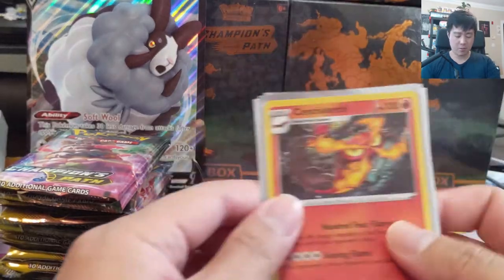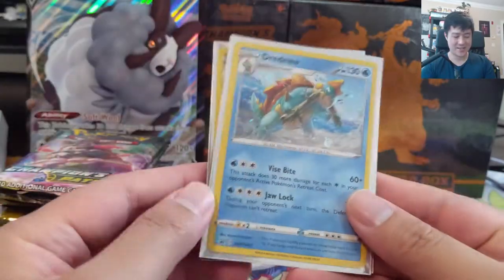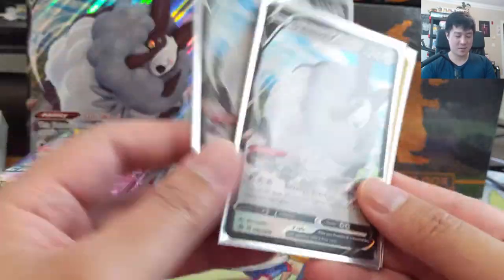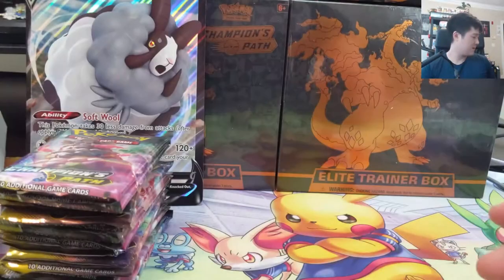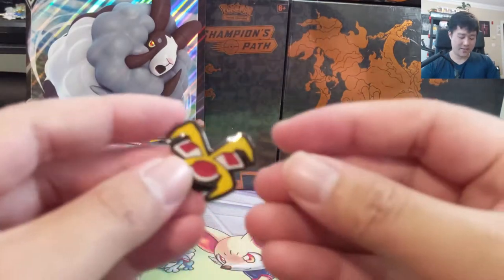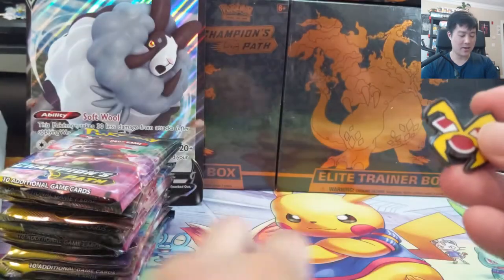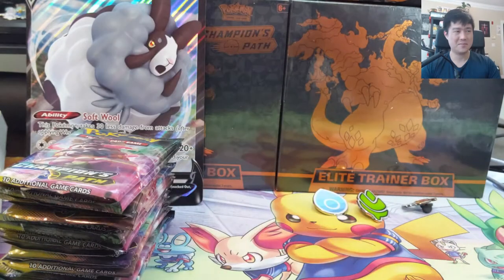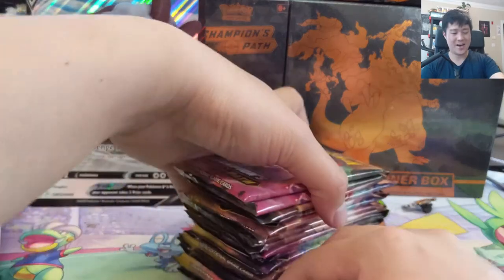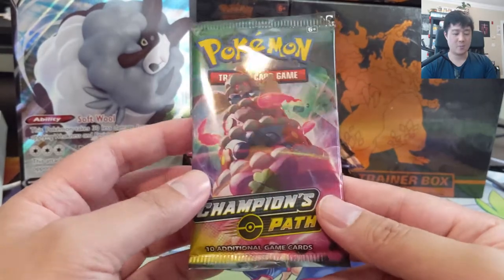We just got everything open. Let's take a quick look at the promos — very underwhelming, but we do have a set of discs. They're reprints of cards, and this one definitely has the doubles. It does come with a jumbo card, which is all right. I like having one of each of the jumbo cards. These pins I actually do really like — I'll definitely want a set of my own. Right now I kind of just stick them to a piece of paper and hang it on the fridge via magnet. Most importantly, we got 17 Champion Path packs.